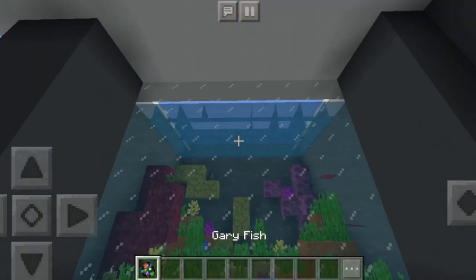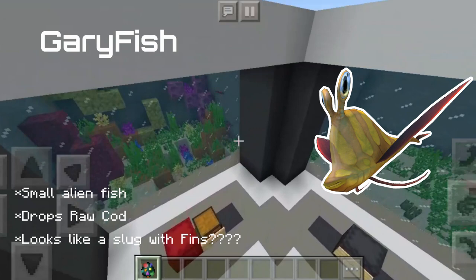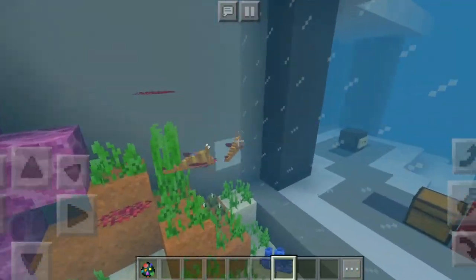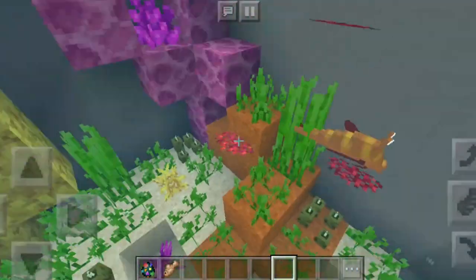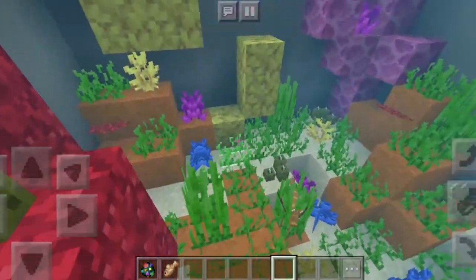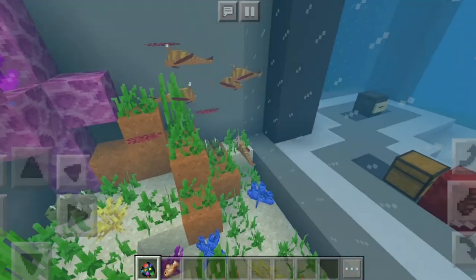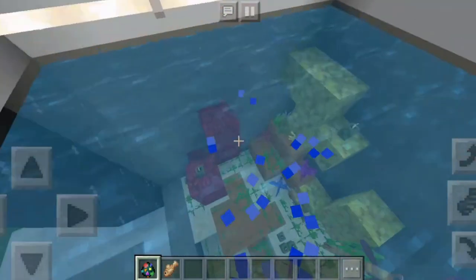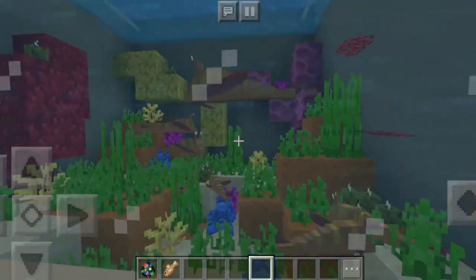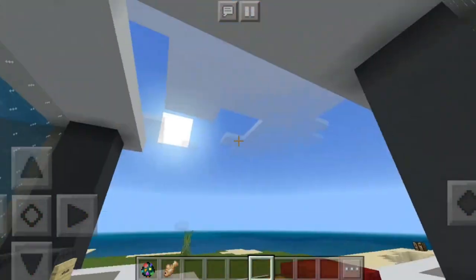The last small mob in this list is going to be the Gary fish. The Gary fish is an odd type of fish — it looks kind of funny but it adds some life. These are a little bit bigger than other fishes, a little bit bigger than the boomerang fish. It kind of looks like a slug with some fins swimming around. If you kill them you'll get yourself some raw cod and they don't have that much health.